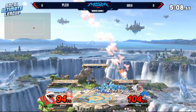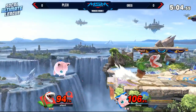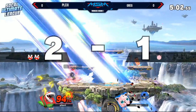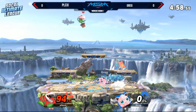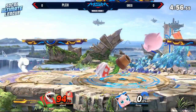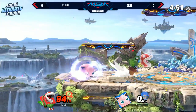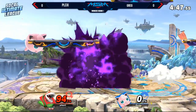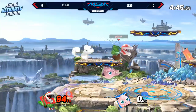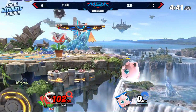One thing Greg is doing well is he is edgeguarding. However, he's throwing his aerials out too early. I think the thing about Greg is, like, he tends to overextend, especially when he sends Plexi off to the side, because he doesn't realize that the down B has that super armor. So whenever Greg does do that, which he likes to do, he just kind of ends up hitting a stagnant hurtbox.